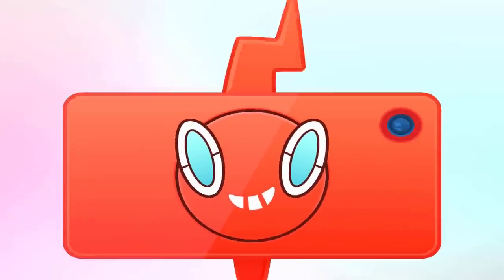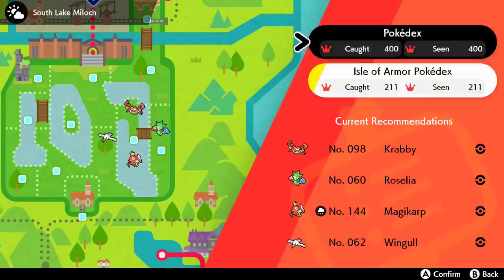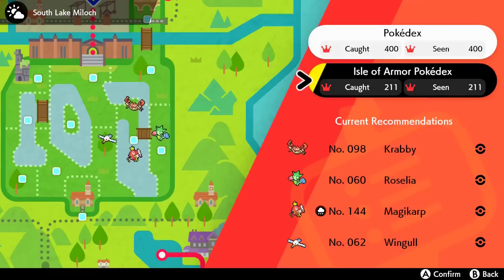Starting things off, the first thing you can do before the Crown Tundra is to simply complete the Pokedex and get the Shiny Charm. You should definitely complete the Pokedex. In Pokemon Sword and Shield, there are two Pokedexes right now: the normal Pokedex, which is 400 Pokemon, and the Isle of Armor Pokedex, which is 211 Pokemon. You want to complete these two before the Crown Tundra comes out, because we're going to get a third Pokedex there. Completing them does help — you get the Shiny Charm from the original one, and the Mark Charm from the Isle of Armor one.